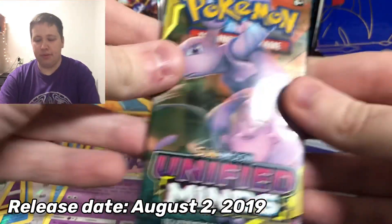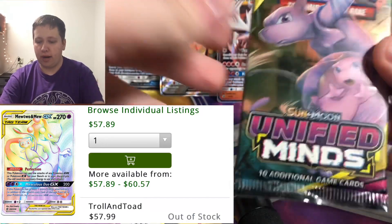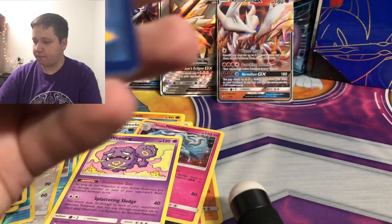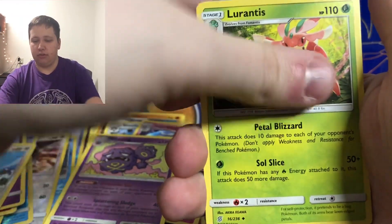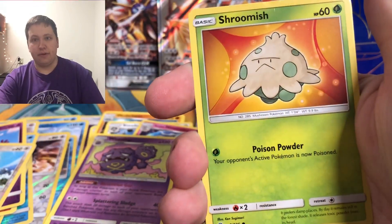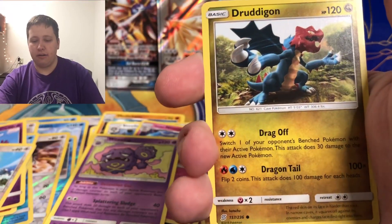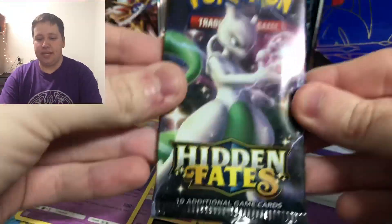Here is Unified Minds — the most valuable card is the Mewtwo and Mew GX rainbow rare. I've opened so much of this set I don't really want to anymore, but here we go. We pull a Lightning Energy, Dedenne, Lurantis, Giant Bomb — actually the first pack of Unified Minds I ever opened I pulled the Giant Bomb secret rare — then Shroomish, Slaking, Drifloon, Duskull, Flygon, Slakoth reverse, and then a Gardevoir regular rare.